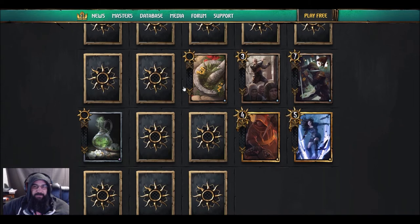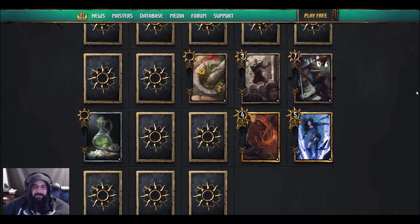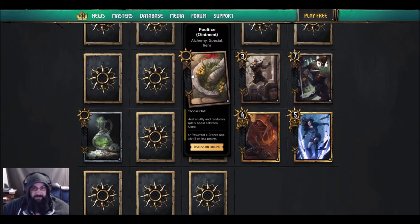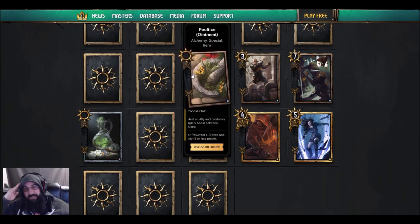Nilfgaard is looking really weird compared to what we know — the spy, beat-them-up type thing — it's turning into something else. The Ointment spell, alchemy special: choose one — heal an ally and randomly split boost between five allies, or resurrect a bronze unit with five or less power. I don't know about this one — you could resurrect an elite Van Doll elite and nuke your opponent's stuff.